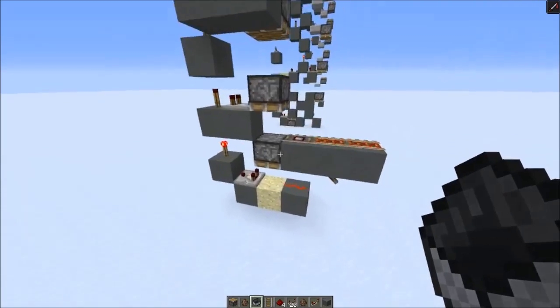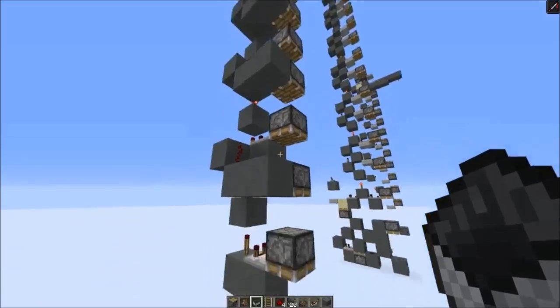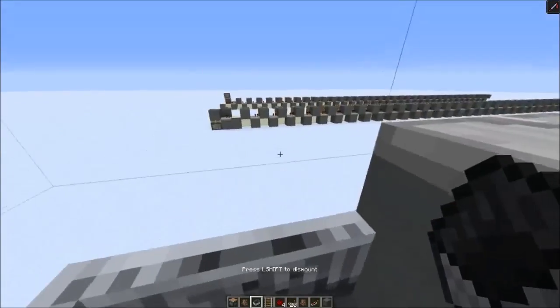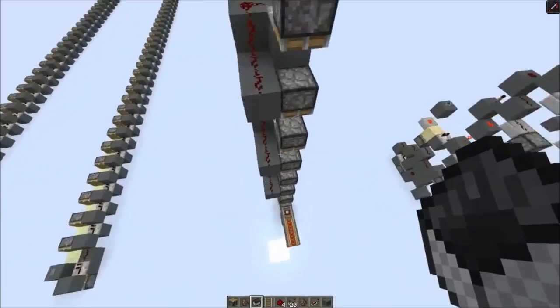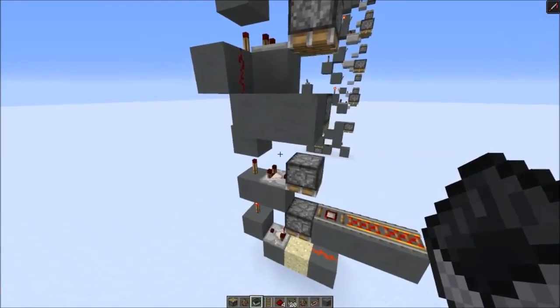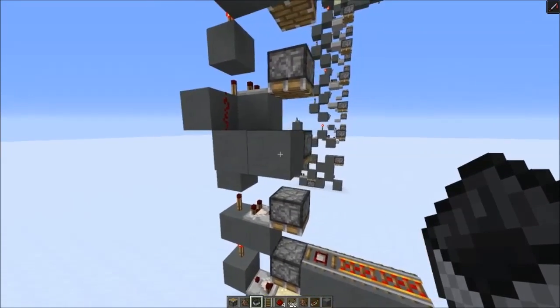You could also use the same sand method to make a fast elevator. So this is a 20 blocks per second minecart elevator — go in here and it will take you up quite quickly. And a lot of people have shown something similar, for example the Biker Extreme and Mineguy31. Shout out to those guys.